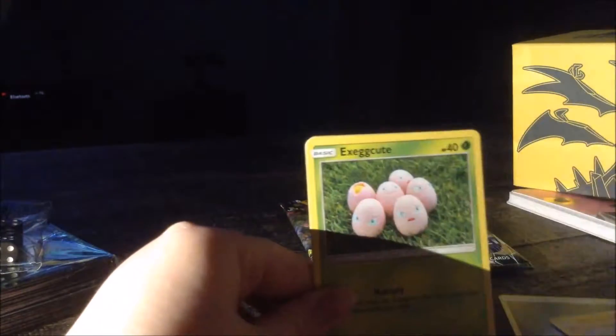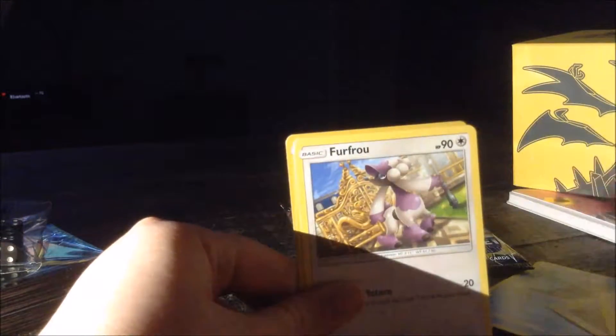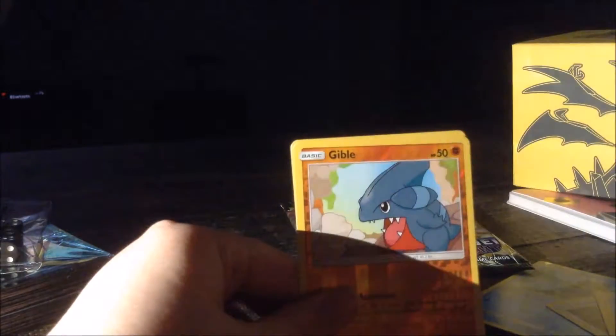There's an upside down code. One, two, three, four. Energy. Tyrant. Segoo. Frogadier. Execute. Noibat. Magnemite. Sklarp. Sklarp. Sklarp. Purpru. Gible. And I can't — I know how to say it, I just can't say it.